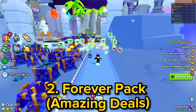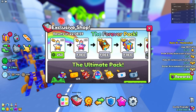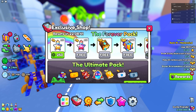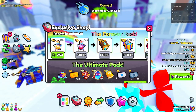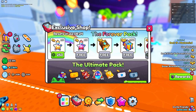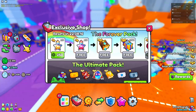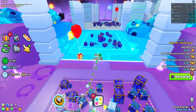Number two has to do with buying stuff for Robux. In the exclusive shop there's the forever pack, and it's endless — you're pretty much endlessly purchasing stuff. There's a lot of good stuff in there and you can actually possibly get a huge from one of these. You can also find stuff basically for free, like the magnet book — I found it in one and it's worth almost 80 million. If you're lucky, this is definitely going to be very worth it.